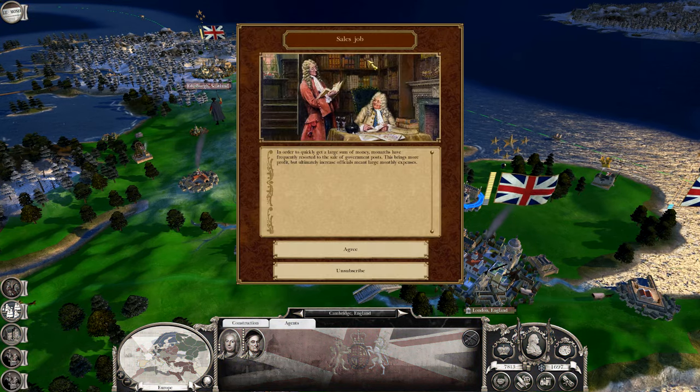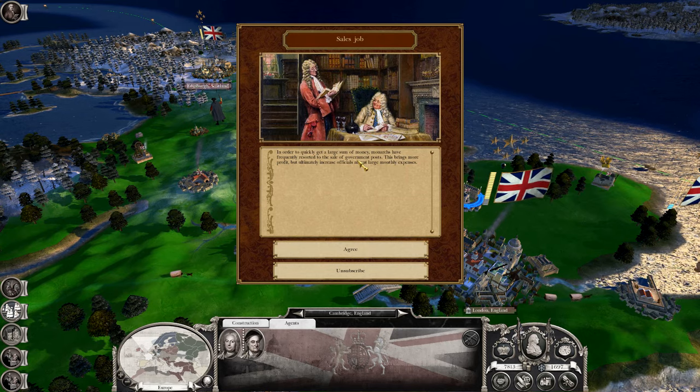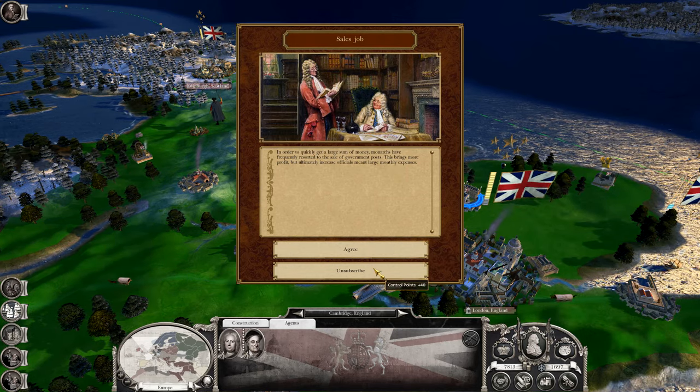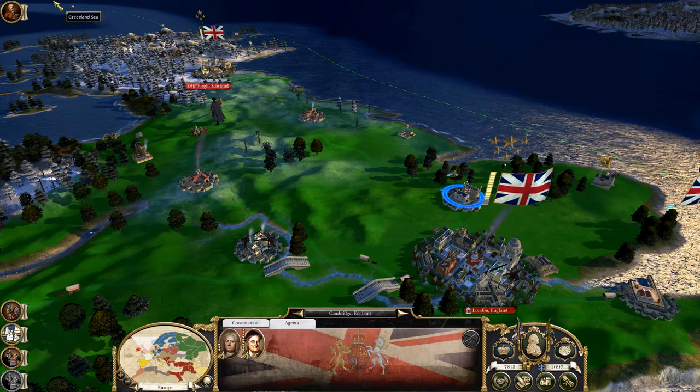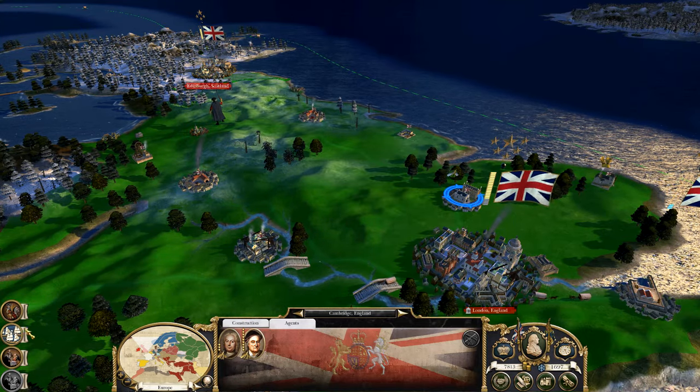Let's look at VDM. Sales job — quickly get a large sum of money. Monarchs have... oh, the government posts. We get more control points for that. Religion and culture going up. And that's all of VDM.